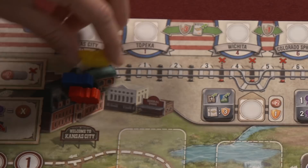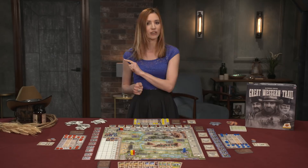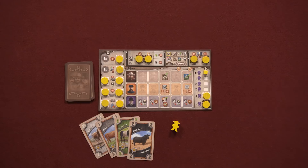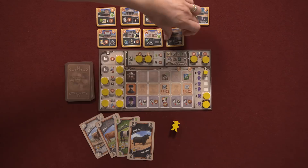There's also one train engine per player on the starting space of the train track. The train's progression provides discount costs to transport cattle to various American cities. Players also each have a set of 10 private buildings, double-sided of their own color. During setup, the particular side for each building is determined once randomly by flipping a tile in the air, and then all players must set their private buildings to that side. In this way, everybody has access to the same buildings, but those options vary game to game.